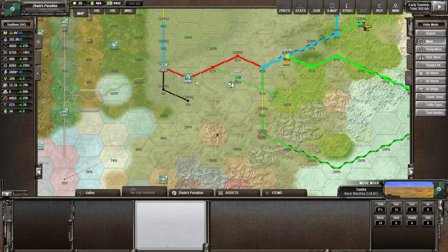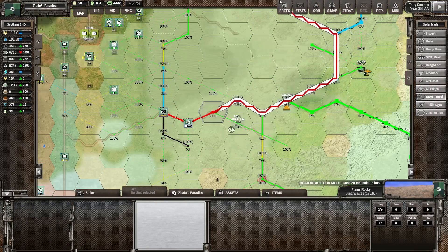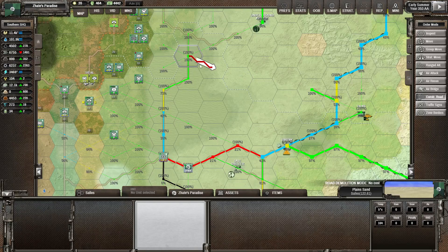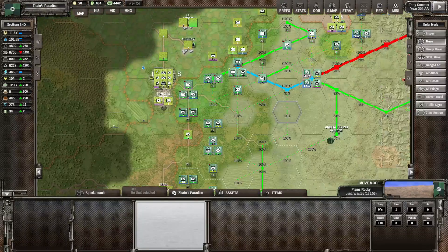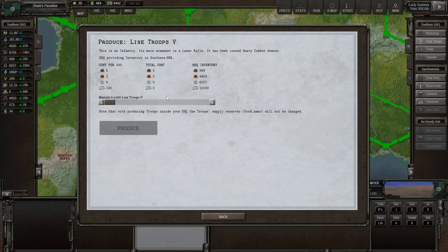We might get rid of this road, and that one, and maybe that one - so we'll have the road going in there but it's harder to take it back from the enemy side. I don't think we need this road anymore, or that road - just making the logistics network a little smoother. Let's have a look at the replacement troops again. We did lose a bit of troops.